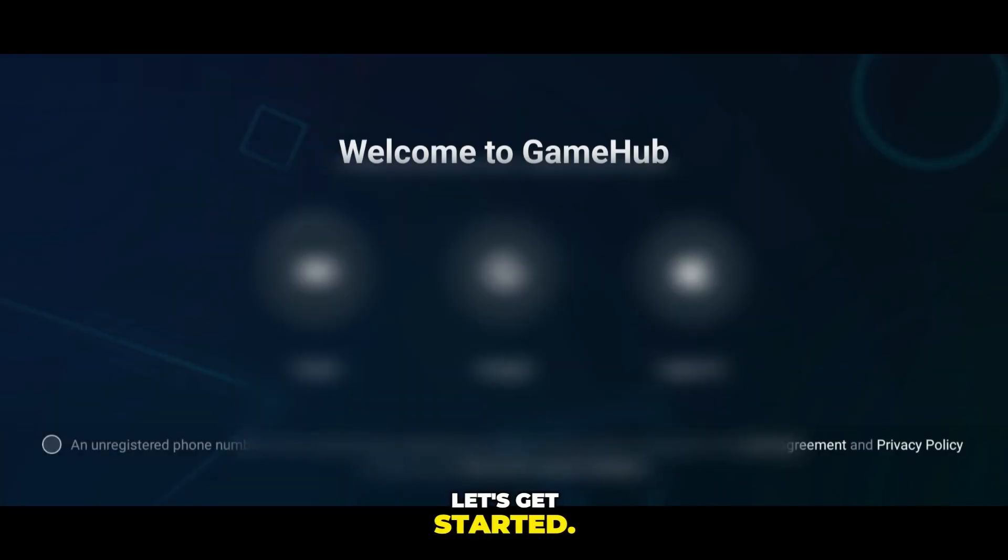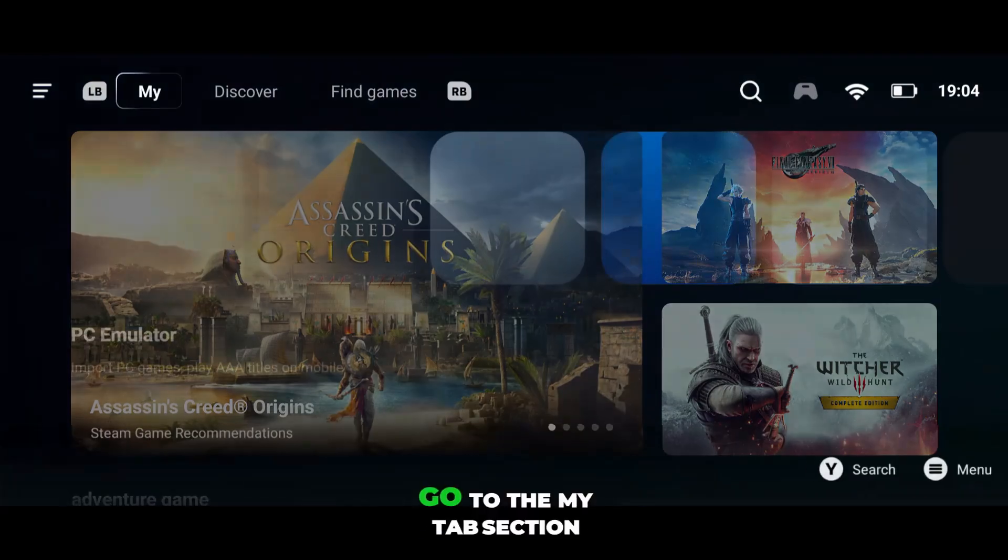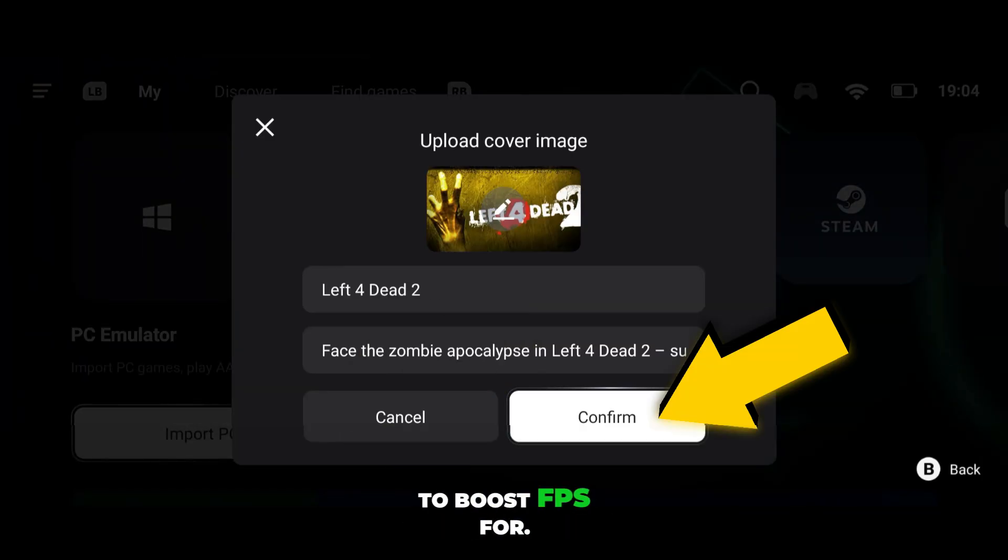So guys, let's get started. First, install the Gamehub emulator and sign in with your Google account. After that, go to the My Tab section and add the game you want to boost FPS for.